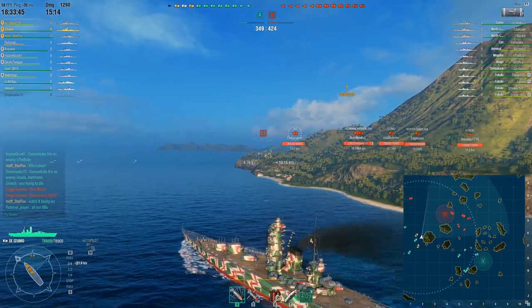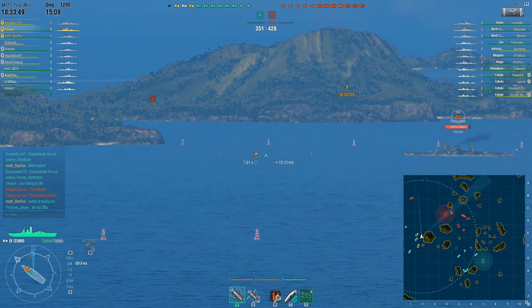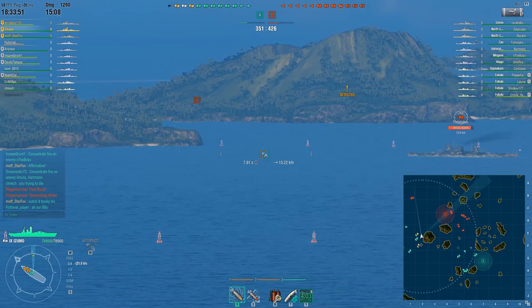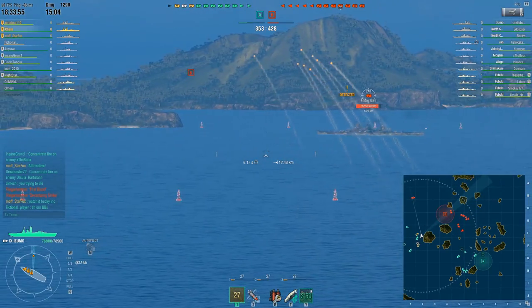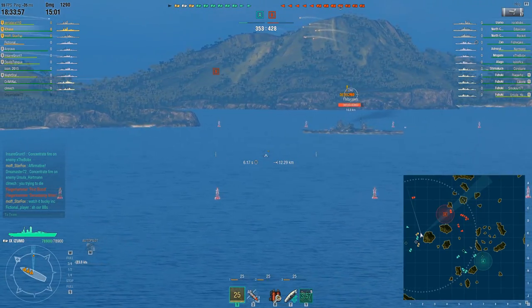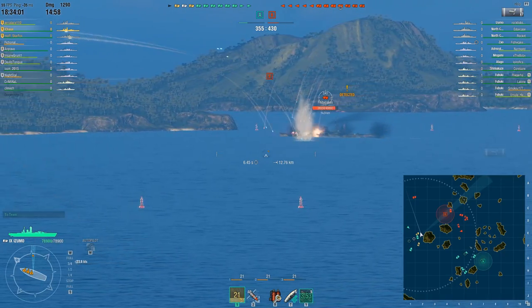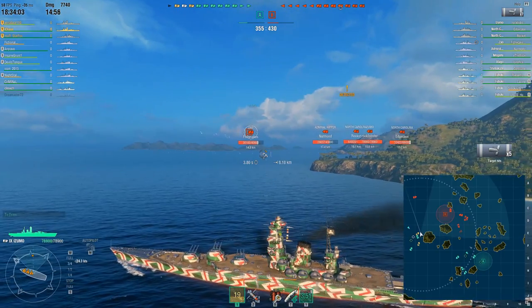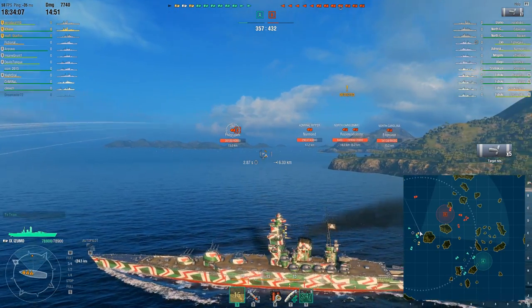Matchmaker in this battle was pretty darn wonky too. The enemy team got a tier-10 cruiser and the tier-10 Shimakaze, and we didn't. And they got the Fubuki division as well. It's not like we had a huge battleship advantage either. This was one of those battles where I almost feel like matchmaker kind of rigged it a little bit for the enemy team.